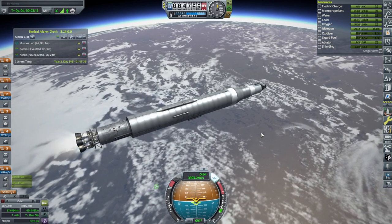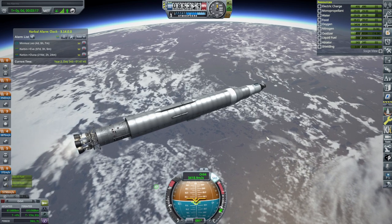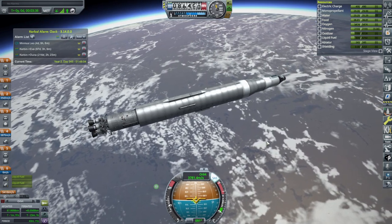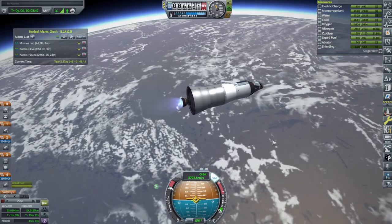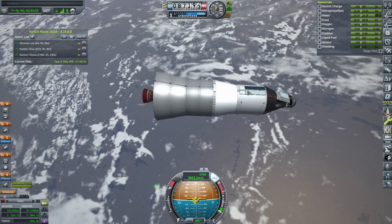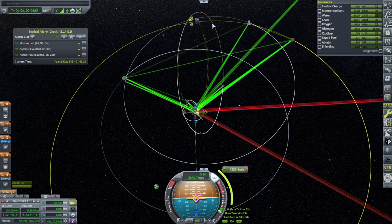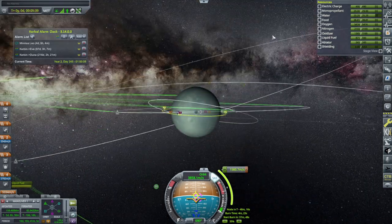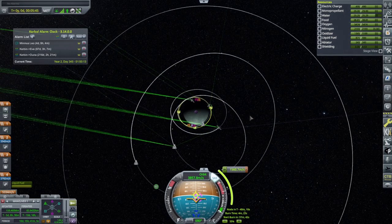I wonder why MechJet wasn't working properly — you'll notice the lack of MechJet even though I'm supposed to have it. We end up at a 103 by 81 orbit, which looks good for an out-of-plane transfer. I have the periapsis right at the ascending node for the station, which puts us almost perfectly in line for an easy rendezvous.